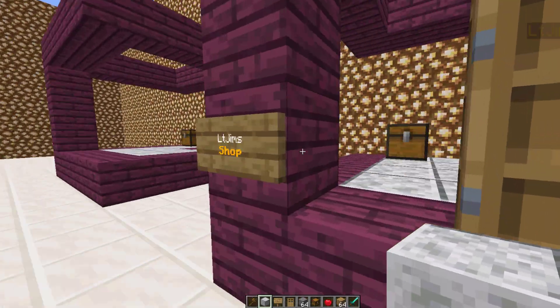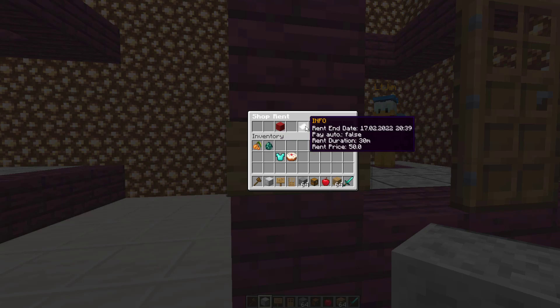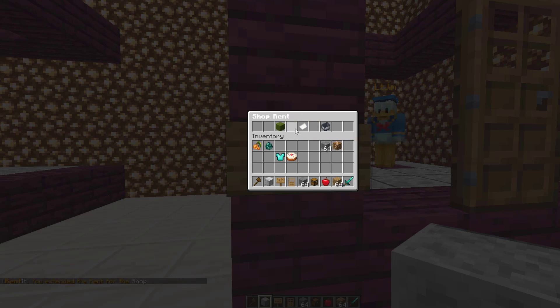If I go out front you can see there is a sign. If I right-click this it gives us a few options. It tells us information about when the rent ends, if the rent is automatically paid, and then the duration and the price. If you want to manually extend it you can click this button here, or you can set it to active and you'll automatically pay rent every 30 minutes, which in this case will be $50.